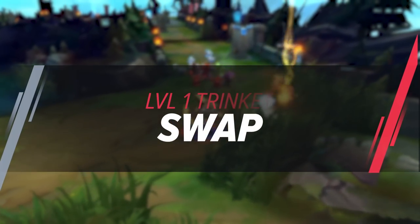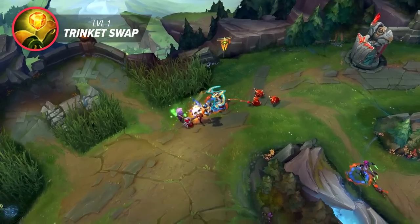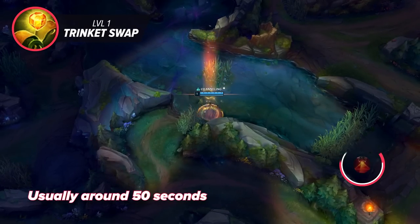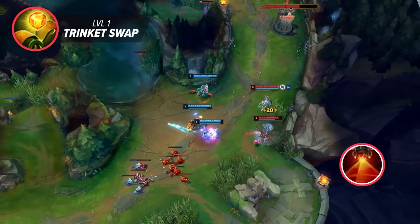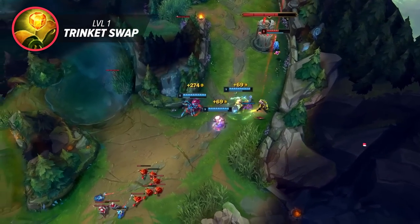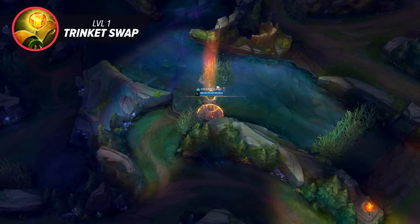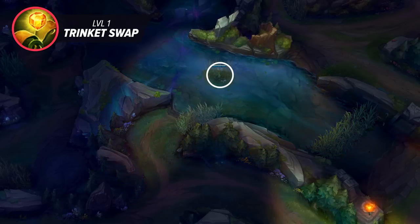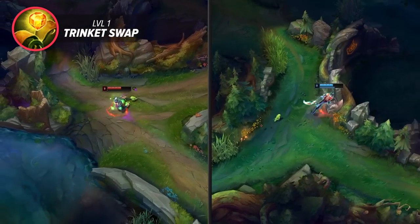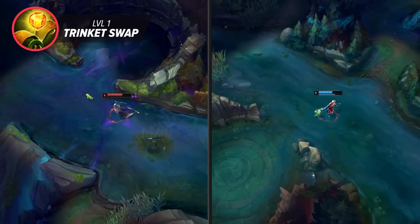The next tip has trickled down from high elo to the rest of solo queue. At level 1 you can throw down your trinket ward, usually around 50 seconds, then recall and get oracle's lens. Since oracle's lens recharges so quickly it'll always be back up by the time you're looking to gank. The most popular ward spot is the pixel bush on the opposite side of the map from where you start. This is most commonly done when the enemy jungler is a strong early champ that can invade you, and it also helps prevent cheesy mid lane level 2 ganks.